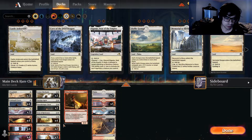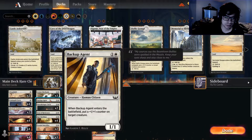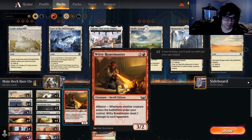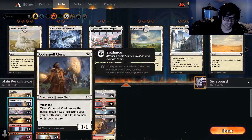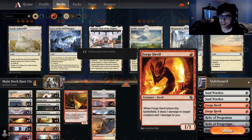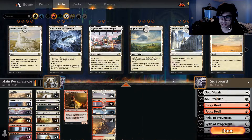Everything else is just typical Core Sky Fisher nonsense. I'm running more deck-like Backup Agent and Witty Routemaster, just because I like to play differently. Other than that, it's pretty much a Core Sky Fisher deck at its finest. Soul Warrior is good against Burn or any heavy creature decks — tokens, elves, zombies, all that stuff.